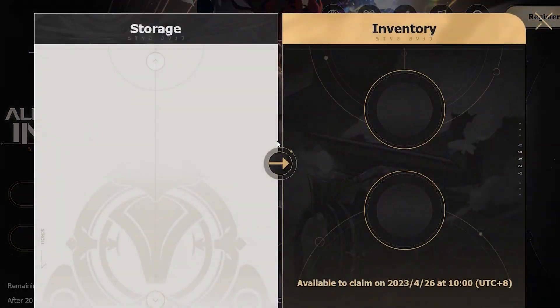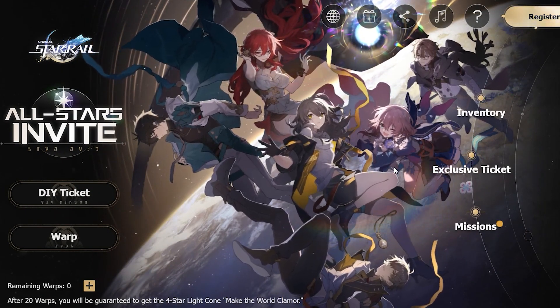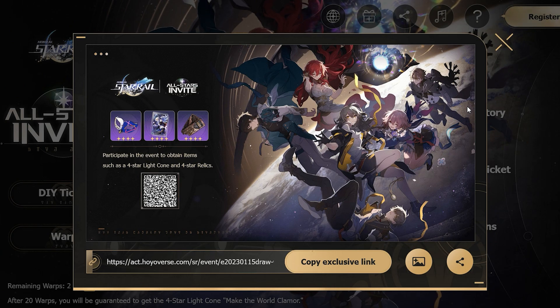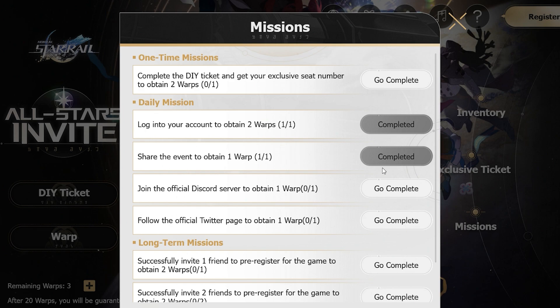At this moment in time, you can only take two items in-game, which will be transferred and claimable the day of launch, which is pretty cool. Currently I have nothing in my storage here because I just learned about this and wanted to share it with you. What you have to do is log in with your Hoyoverse or Mihoyo account, then go over to missions and do everything you can. For example, I share the event, hit copy link, then hit X and it gets done.